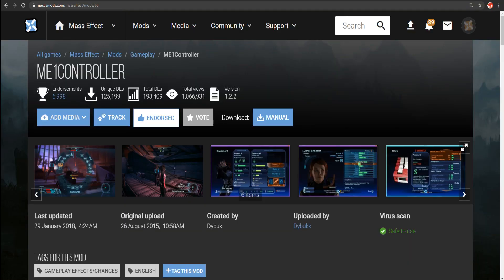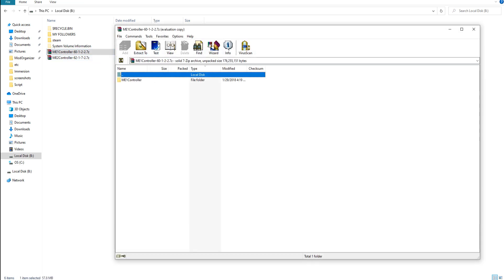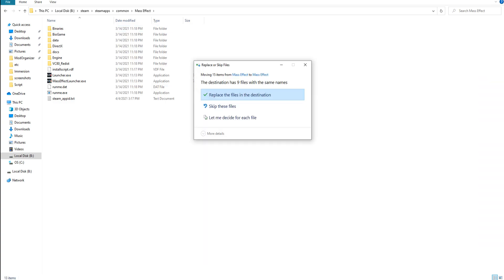This is the mod I use — it's called ME1 Controller, made by Die Book. Once you download it, you just want to come over to wherever you saved it. I dropped it into my SSD as 'Mass Effect One Controller.' Come into the folder, go to BioGame — literally just take that BioGame folder, then go to Steam > SteamApps > Common > Mass Effect and drop it in there to replace the existing one.